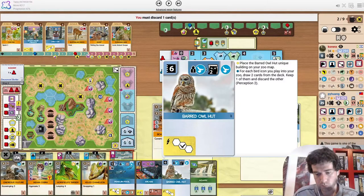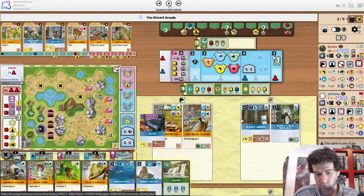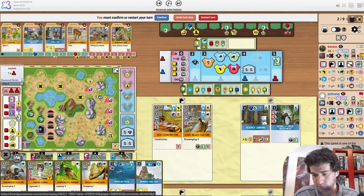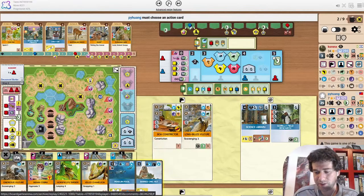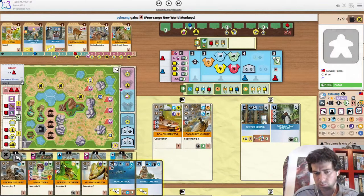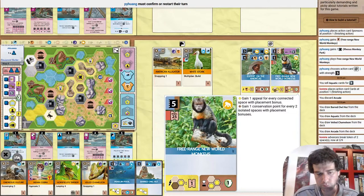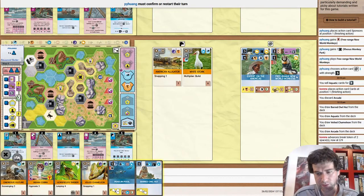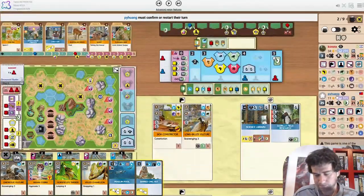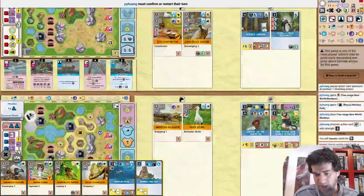Not the best draws. Barn Owl Hut is actually a very good early game card on this map — it's still good with Penguin Pool but a little bit slow to get them out now. Penguin Pool is still fine to get out though. The opponent did a build 3 action before playing Free Range Monkeys, building there to give themselves two extra points. I don't know that it's worth taking a smaller build action to get two more points — I think just play your monkeys and then do a bigger build action.